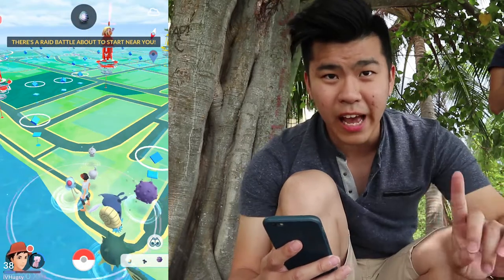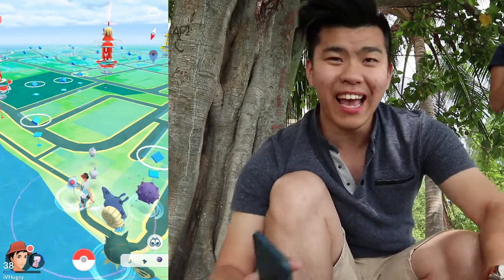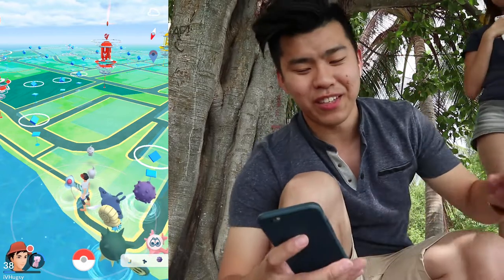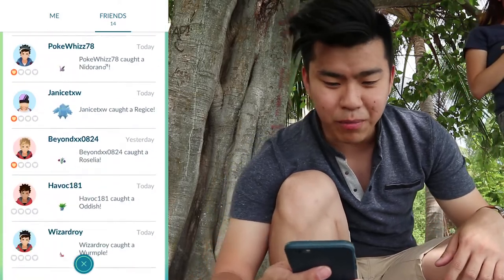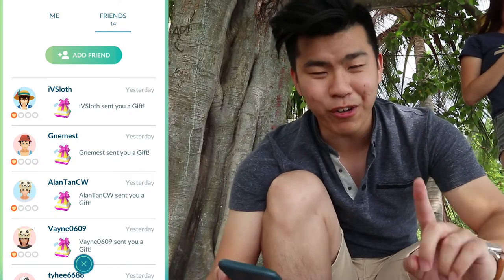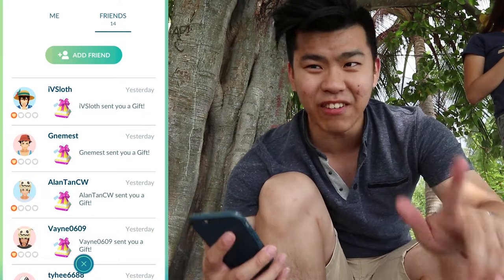So here's what's gonna happen: trading is out. That means you can go out, add friends, trade with people, and they can send you gifts. Yesterday I already started and added this lovely young lady as my friend, along with other people. We can see here we have a bunch of people and they have already sent me gifts. I wanna hatch Alolan Pokémon today, so we're gonna open each gift and hopefully get a 7KM egg from it.